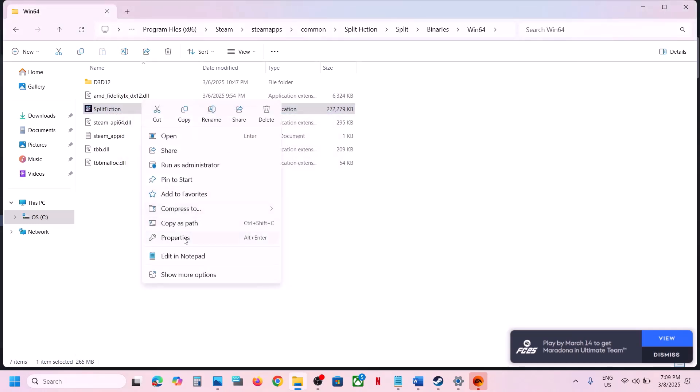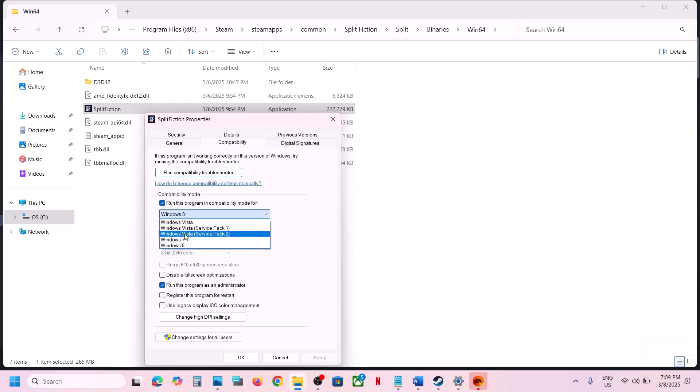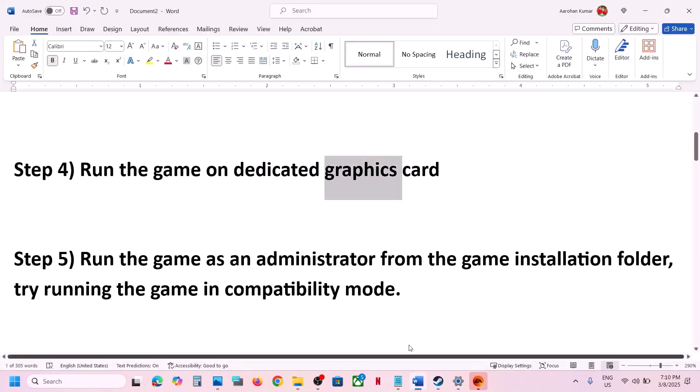Still not working? Put a check on Windows 8 compatibility mode, hit Apply, click OK, launch the game and check. Still not working? Select Windows 7 and do the same. Still not working? Put a check on Disable Full Screen Optimization, hit Apply, click OK, and launch the game. If none of these work, uncheck all the boxes, hit Apply, click OK, and follow the next step.